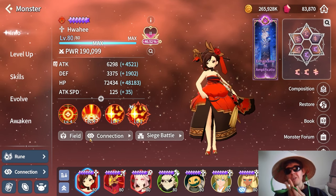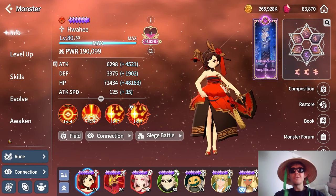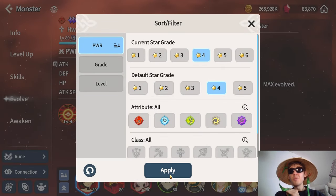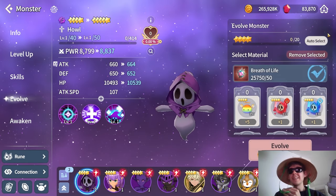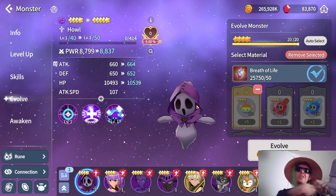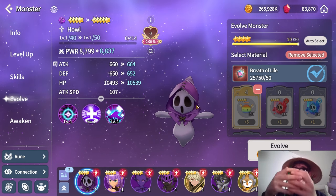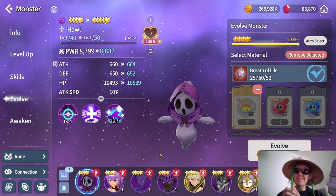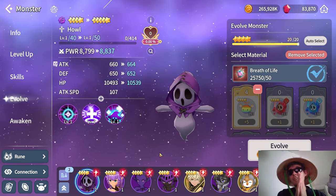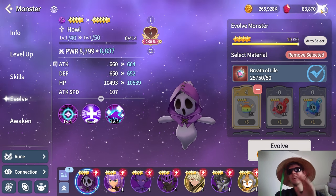I'd highly recommend evolving every single nat 3 and nat 4 you have up to five stars, or at least preparing the resources for it. For three stars you can evolve them using duplicate monster pieces, but for four stars it's more difficult and you'll probably need to use the rainbow ones — each costs 50 Breath of Life, both of which you get from Path of Training, along with gold and monster XP.